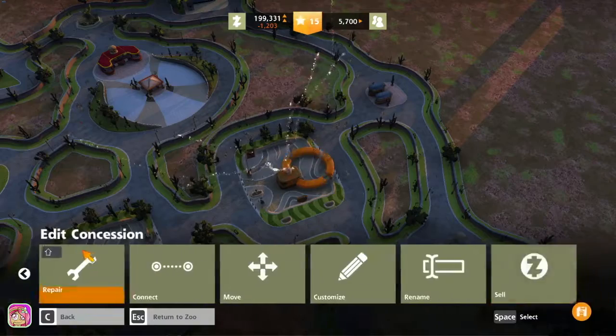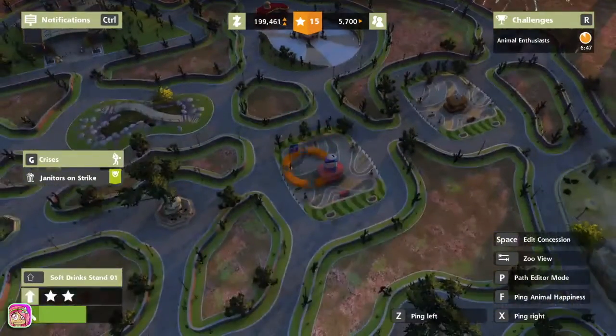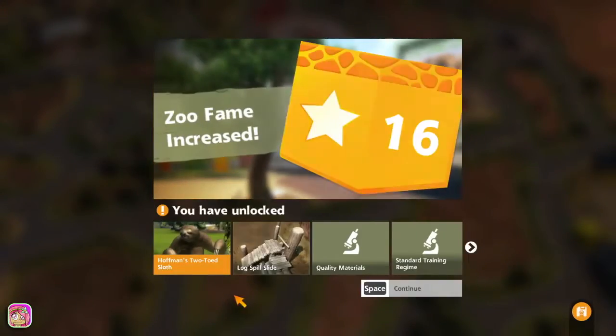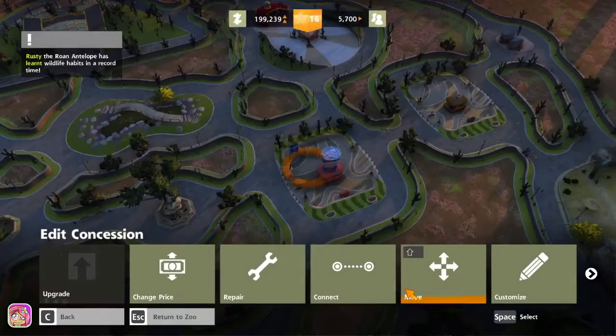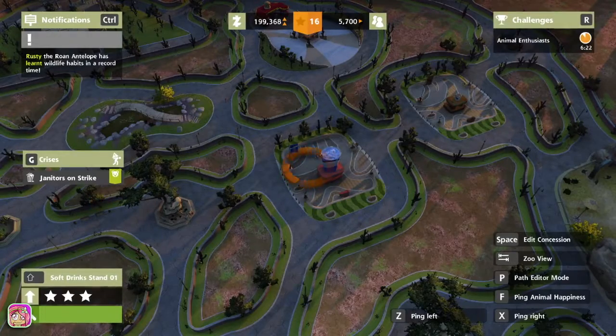I'm hitting spacebar, why won't it work? I'm just going to go upgrade crazy. Two-toad sloth research is done — log spill slide, quality materials research, standard training regime. That last one might be a good one to do — standard training.